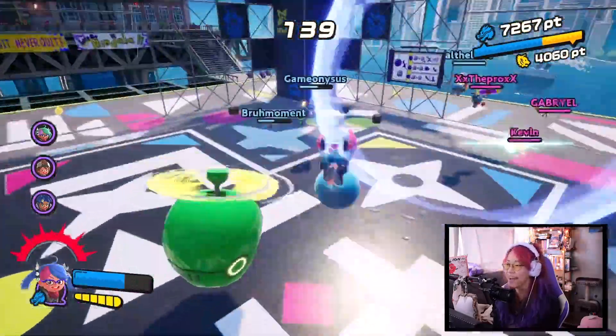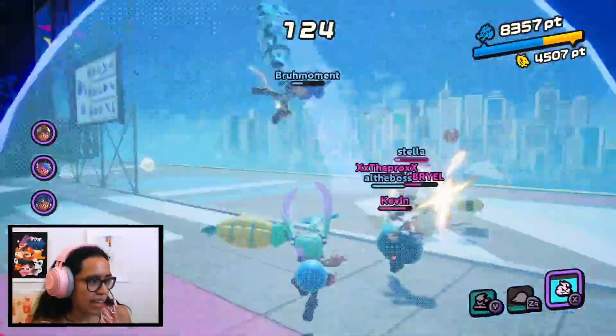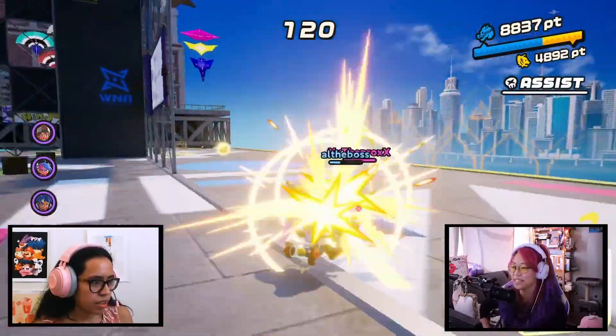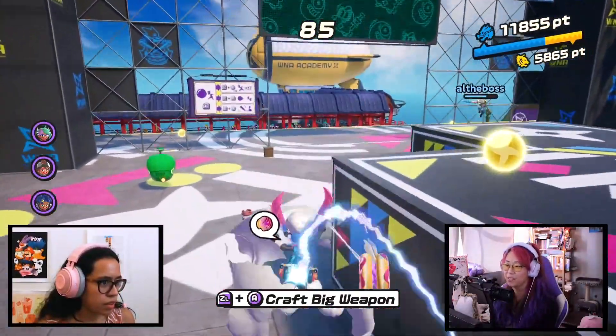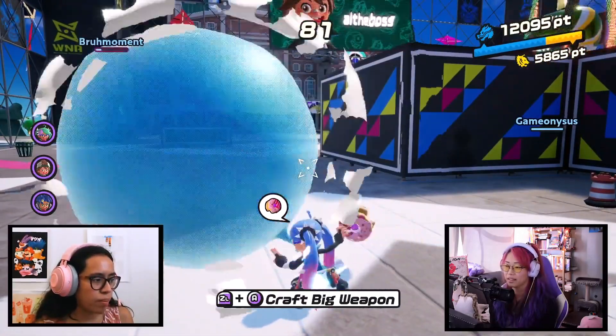I want to put you in a bag! This orb, man — whatever they have is really messing me up. How do I make the big weapon? You have to hold ZL for longer so that the bubble's really big.